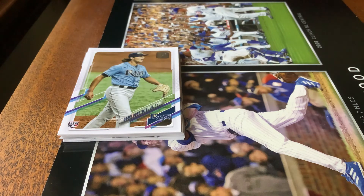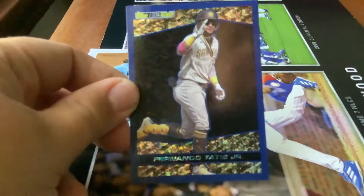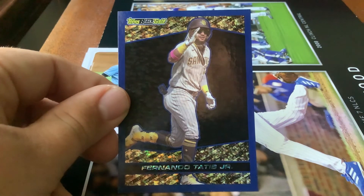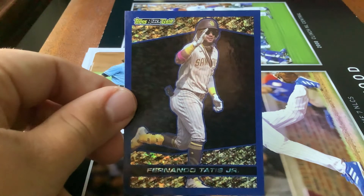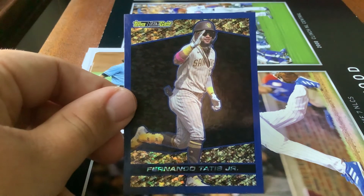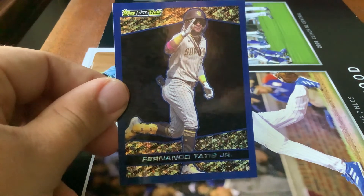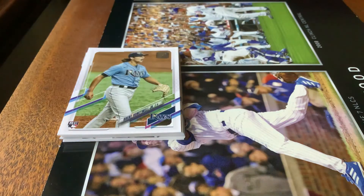Got a Tyler Nevin rookie card, a Christian Poché rookie debut, Frankie Montas. And this one — I believe this might be a hobby box exclusive — it's a Topps Black and Gold Fernando Tatis Jr. blue-bordered card. Maybe that will get me the win for the pack war this time around, turning my 0 for 2 to 1 for 3 on the year.